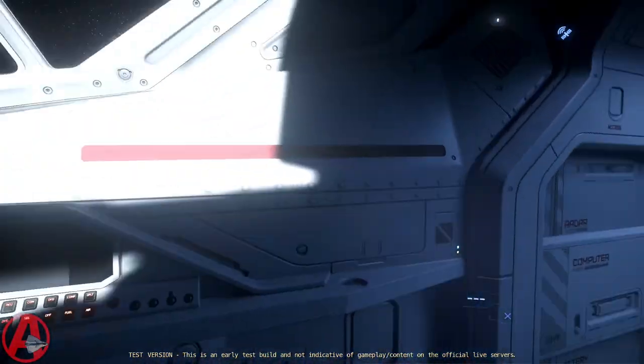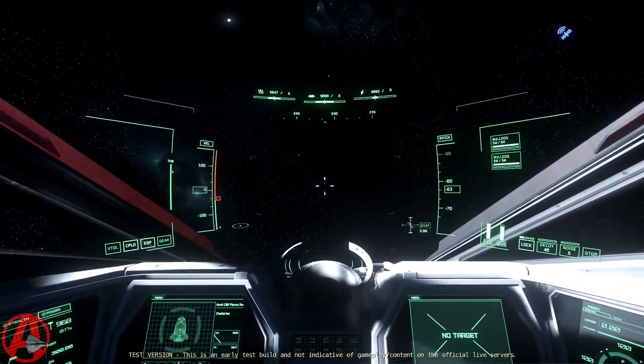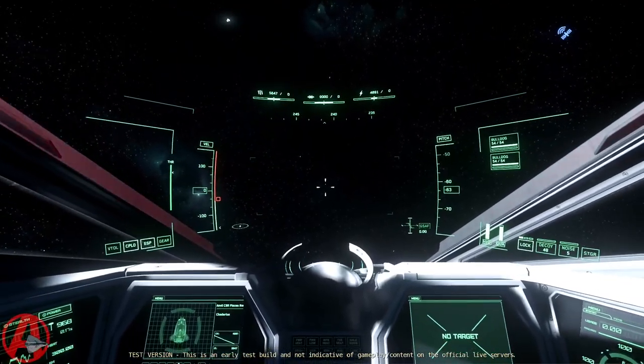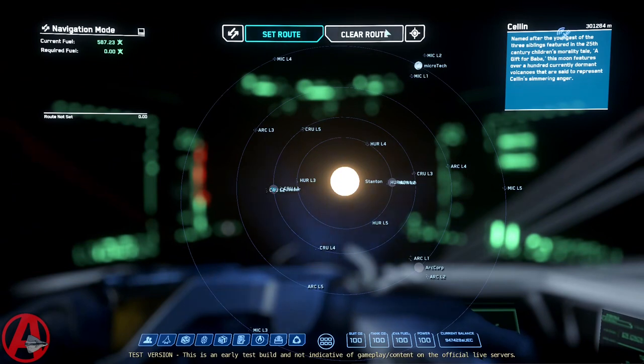The updates I had to make for all the nav macros cover all the planets, all the moons, all the Lagrange points, and all the stations inside of them. The issue for me was that these buttons were 64 pixels off compared to 3.17, and some other parts of the interface were about 32 pixels off. I just went in and retargeted everything and made it work.